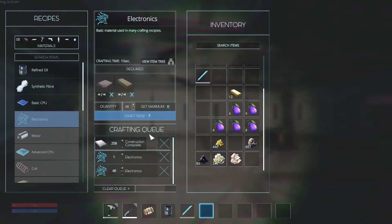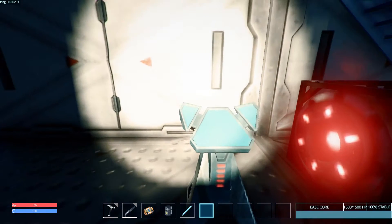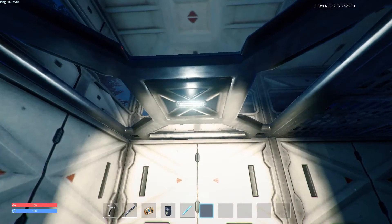I wonder if we should shut that off during the day. Yeah, I would turn the lights off — and the generator — because I don't think we need anything running right now. How are we doing on time, man? About five minutes. Okay, cool — let's keep going.